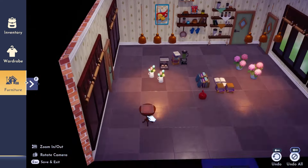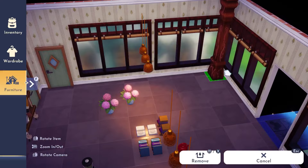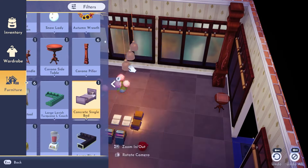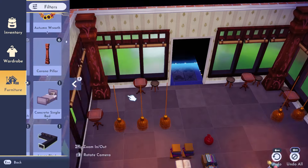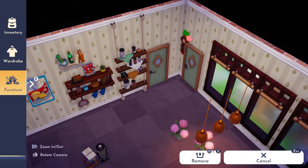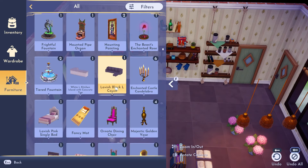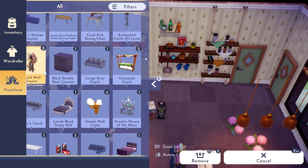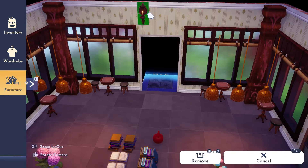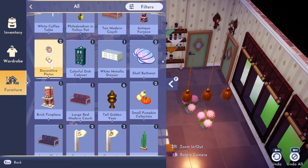First I went in and changed my wallpaper and floor. I used the Ratatouille wallpaper - it works really well in here, it's very simple but also very delicate. I went with a lot of the dark brown tables and pillars to keep with the dark theme. I wanted it to be very cozy and feel like a village bakery, so I went for dark brown furniture and started arranging where I thought things would work.